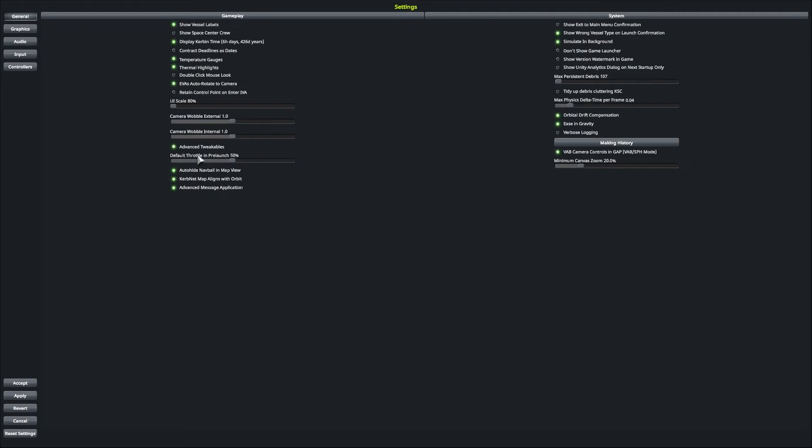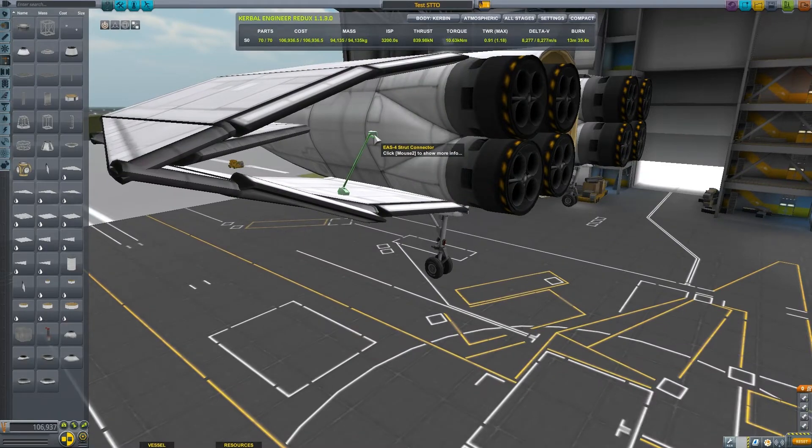Note that the advanced tweakables option must be turned on in the game settings. Alternatively, you could just use struts.